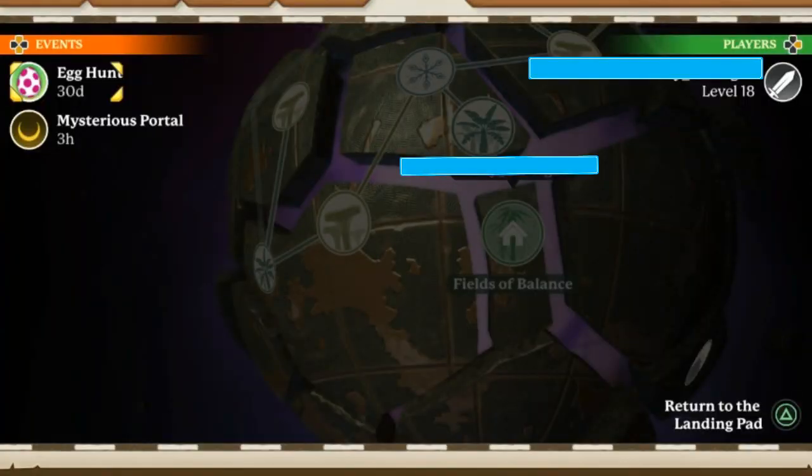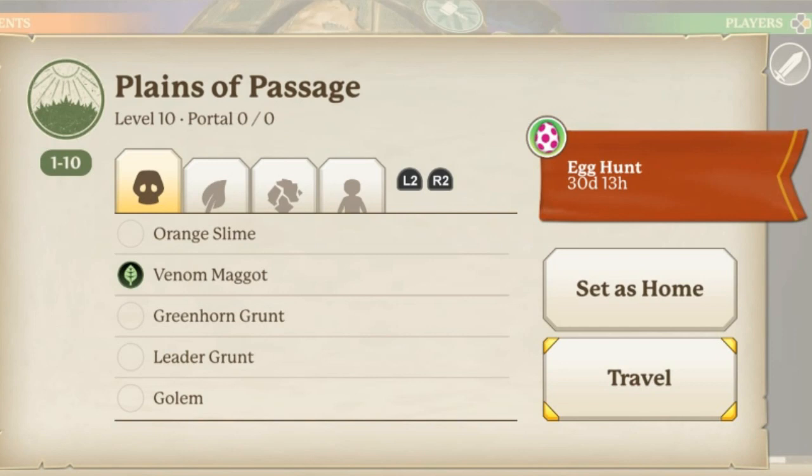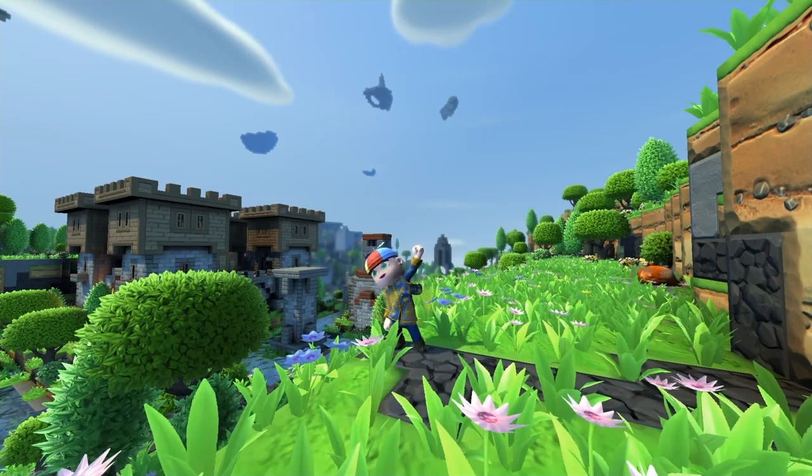You will find the egg hunt quest in your world map. The event is on one random island - for me it's on Plane of Passage. So grab your bed and some healing potions, let the egg hunt begin.